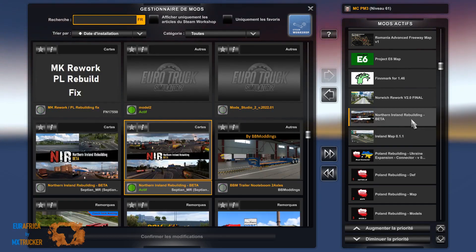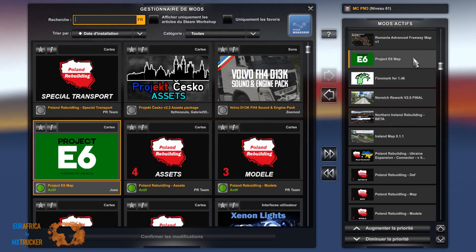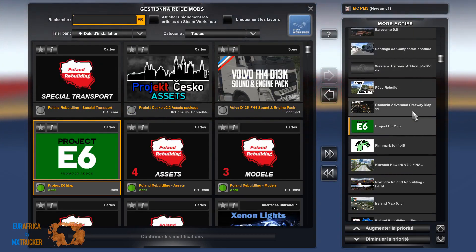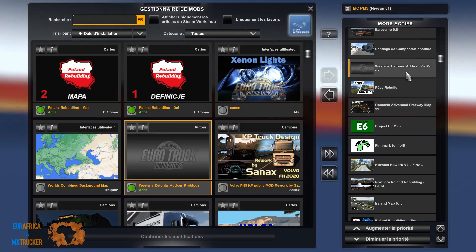Irlande, Northern Irlande, Norwich Rework, Finmark, Project Isis, et le Romania Advance Freeway. PEX. Western Estonia.